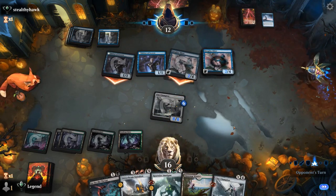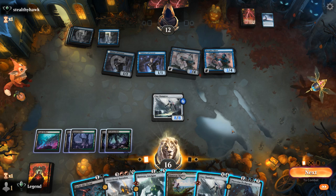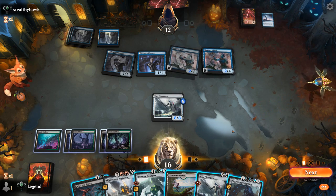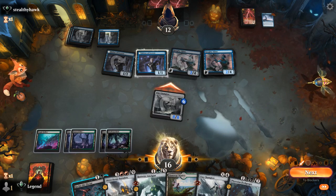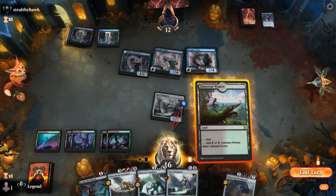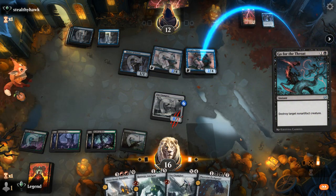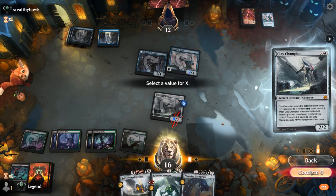Fleshgorger to gain some life could also come in handy. I could attack and see what their response is, then maybe kill a Haughty Djinn — forcing a protection spell so they can't counter my follow-up. Delver chumps. If they have a Slip Out the Back, it's better to use Go for the Throat on the opponent's turn, but they might have a Shore Up instead, in which case it's better to do it now. That works — takes some pressure off our life total as well. They could still counter the Champion. Make Disappear — that's fine. Delver finally transforms, revealing Consider.